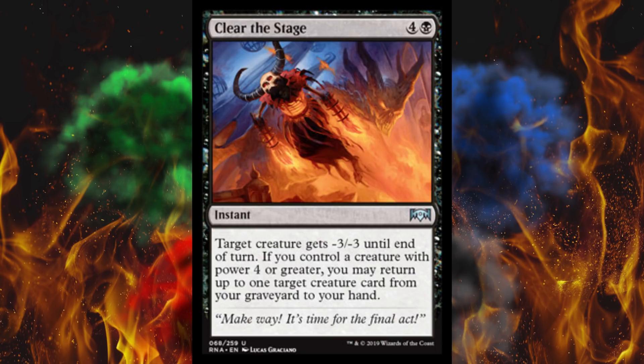Next up, we got Clear the Stage — a 5 cost instant. A target creature gets -3/-3 until end of turn. If you control a creature with power 4 or greater, you may return up to one target creature card from your graveyard to your hand. For 5 mana, that's utterly ridiculous. You'd basically have to use the second effect or it's not a worthwhile spell. People are already playing around Lightning Strike, Lava Spike, and Fight with Fire, but a combat trick for 5 mana? There are ones in white that cost 1.